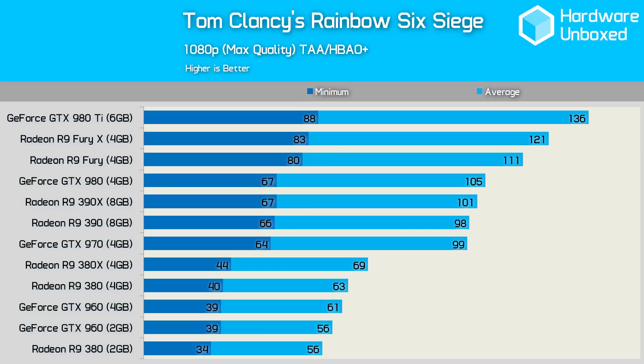It's interesting to see the 4GB R9 380 outperform its 2GB equivalent by more than 10%. This is the biggest margin we've seen between the two cards in any game while delivering actual playable performance. From the GTX 970 and up, if you have a 1080p screen, then you'll probably be wanting to enable MSAA for a more accurate image. That said, if you're rocking a high refresh screen, then the 100 fps plus average frame rate will be welcomed.